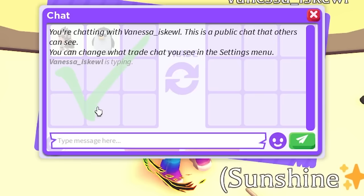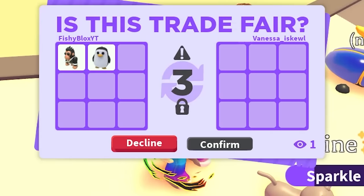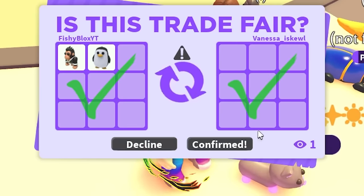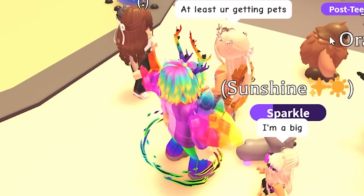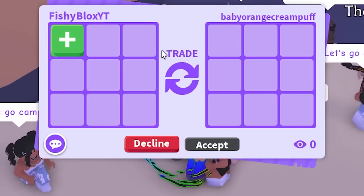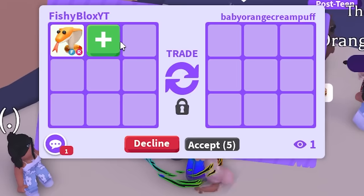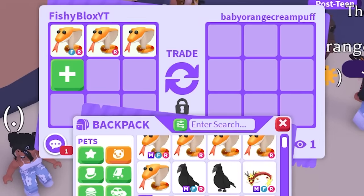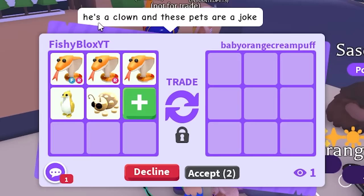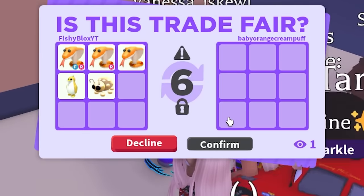They hit accept but said 'why am I getting ugly pets?' — you hit accept though, you can't complain and then accept! Someone else in chat says 'at least you're getting pets, be grateful.' That person is nice — they have orange in their name so let's give them some cobras and orange-ish pets. They're being a good sport.